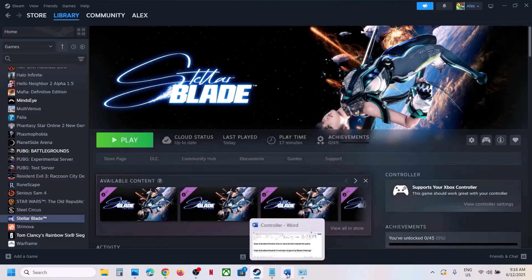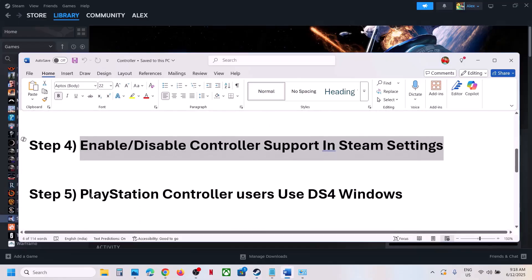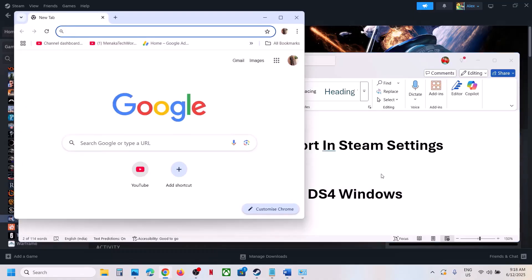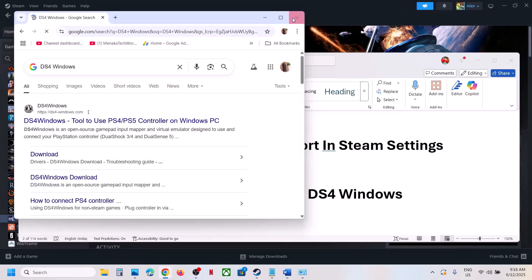The next step for PlayStation controller users is to use DS4Windows. If you already have this software, launch it. If you don't have it, install it, configure your controller, and then check.